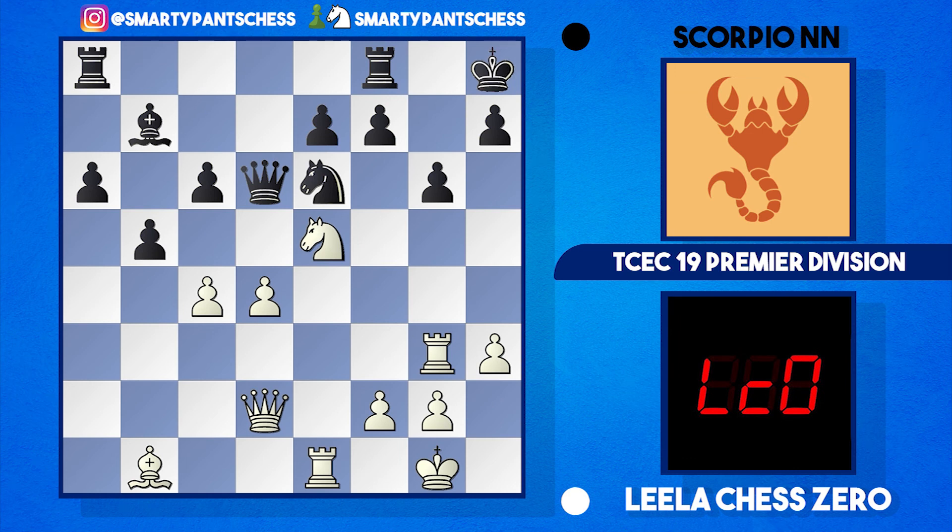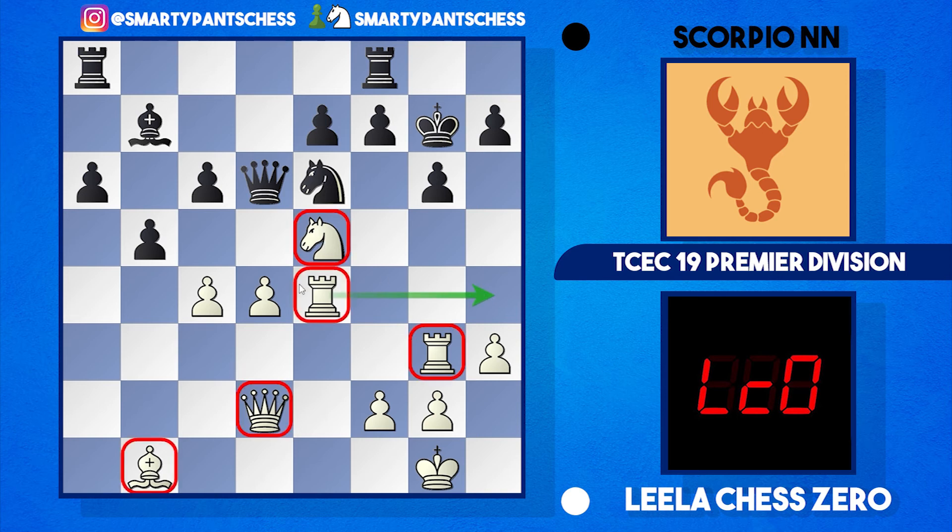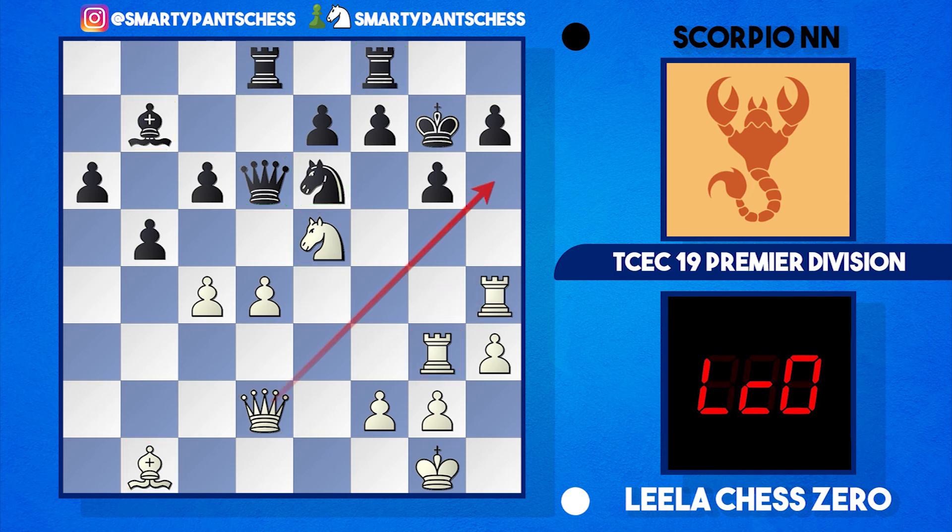After rook takes g6 it makes sense for black to trade queens, but even so white is attacking the h7 pawn and the position looks very good. Back to the game — instead of taking on d4, Scorpion just went backwards with king g7, basically going back and forth with the king, which doesn't seem correct. Leela gets another piece into the attack with rook e4, pairing a rook lift to h4. That's five pieces in the attack versus maybe three in defense, with that bishop still terrible.